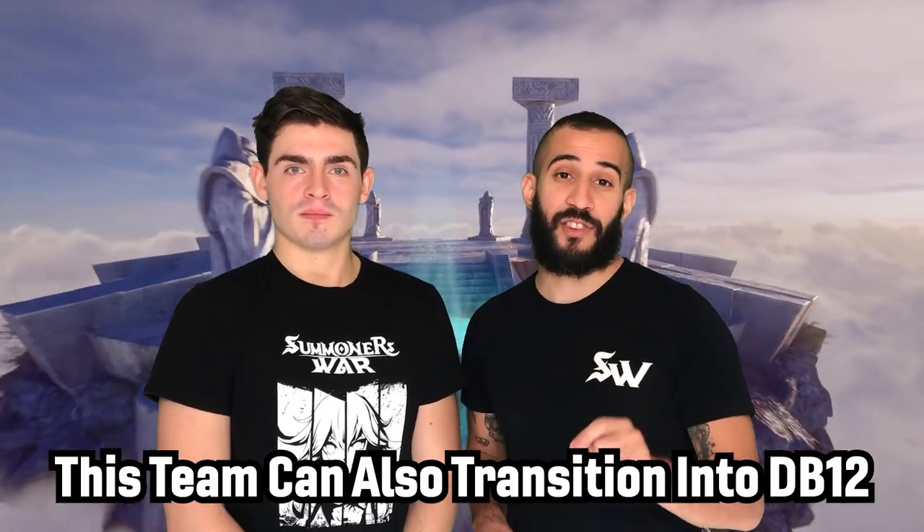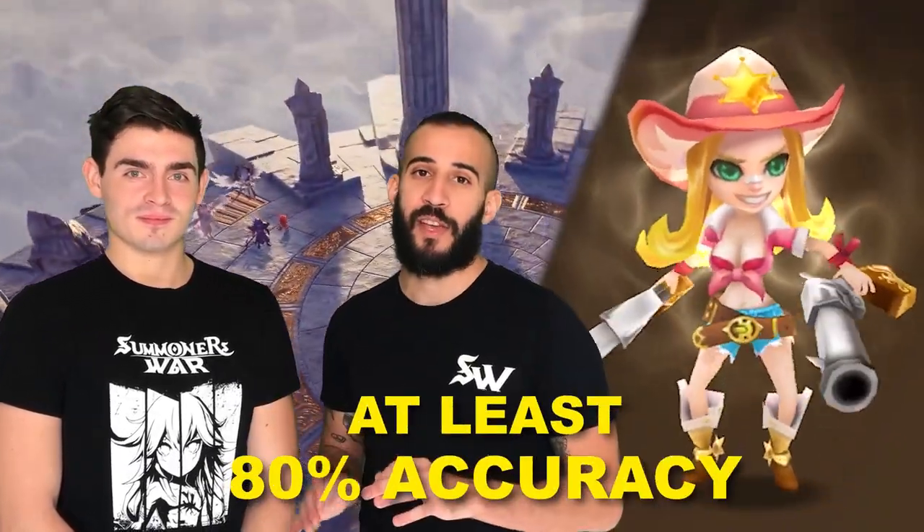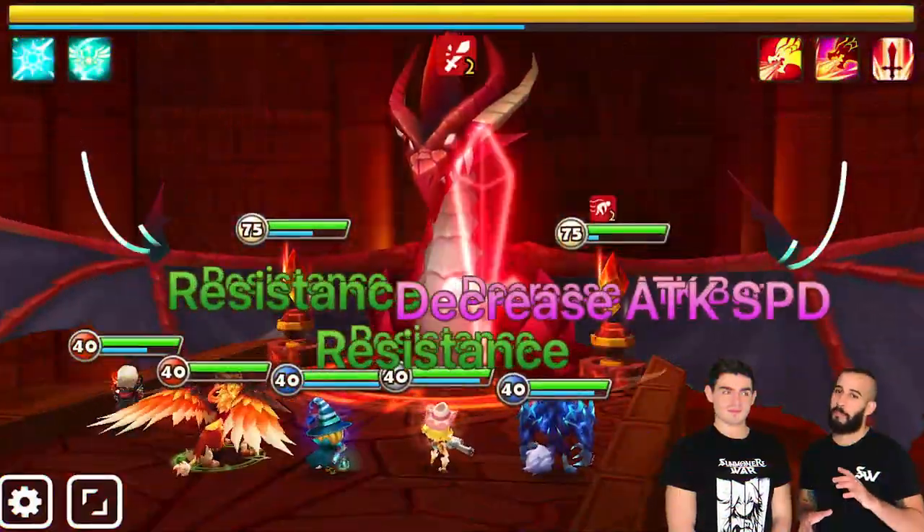This team can also transition into DB12, but with a couple caveats. Your Lauren has to have at least 80% accuracy, since resist is a big deal with the dragon — it's a real thing. And you might want to include Lauren in your base team, because having two strippers is much more reliable than just having the one.